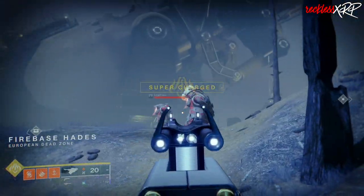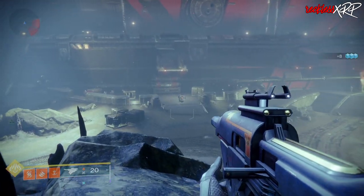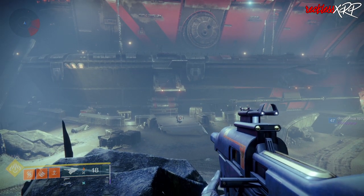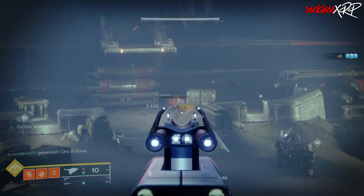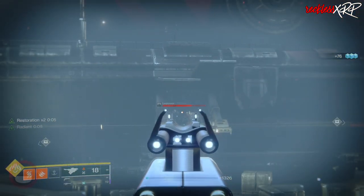Once you get to Firebase Hades, clear out all of the area and then head to this rock right here. While you are here, clear the area in front of you of all of the Cabal. This will force them to spawn in the door above. Once they start coming out the door, start shooting until you get the Catalyst completed.